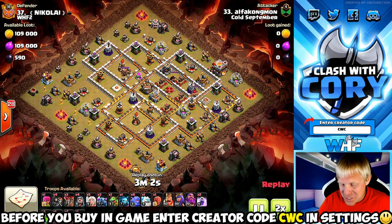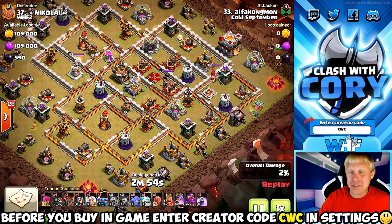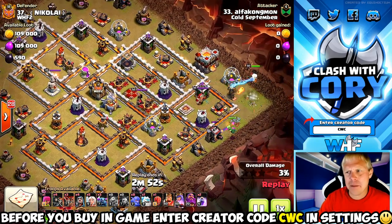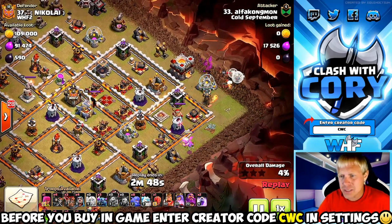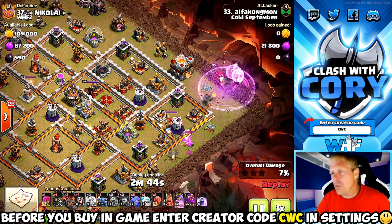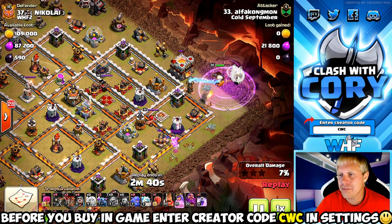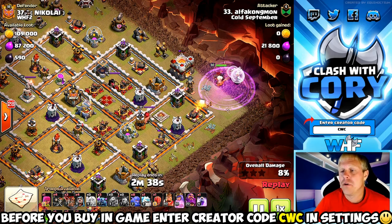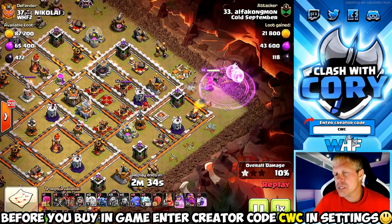Our next contestant is going to be coming in with a pekka smash attack strategy — actually pretty dang strong at Town Hall 11. I know I wasn't seeing it that much, but I've seen a lot of opposing clans using it and three-starring a ton of bases. As far as members of my clan, I'd see pekka bobat a little bit more, but pekka smash — there's no denying it is very strong at Town Hall 11. And this attack here is still going to fall well short.